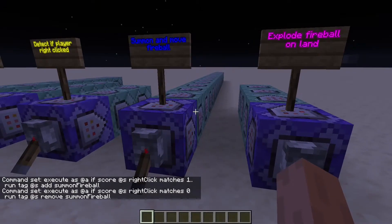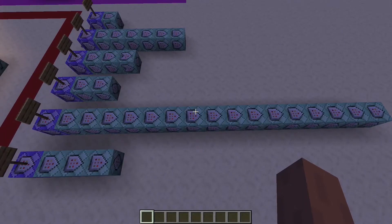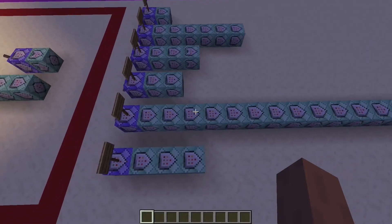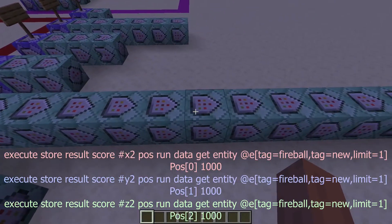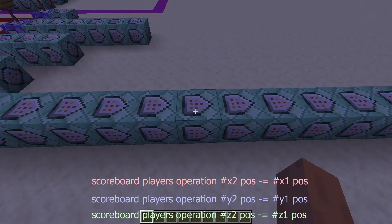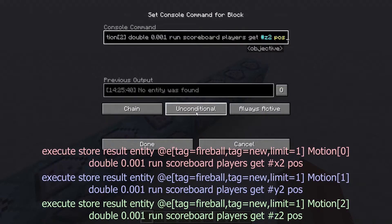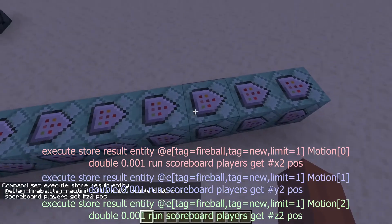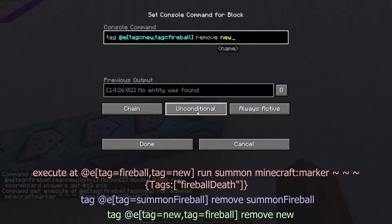The fifth command is going to summon and move the fireball. This is actually not as complicated as it looks, even though the command chain is kind of long. What it's doing first is summoning the fireball, then finding the player's position and the fireball's position and subtracting those — basically finding where the fireball should face in order to match the player's direction. These three commands are assigning the fireball's motion data tag, which will make it move. We're also summoning a marker where the fireball is so it can check if the fireball crashes, and removing the tags to clean up the commands.